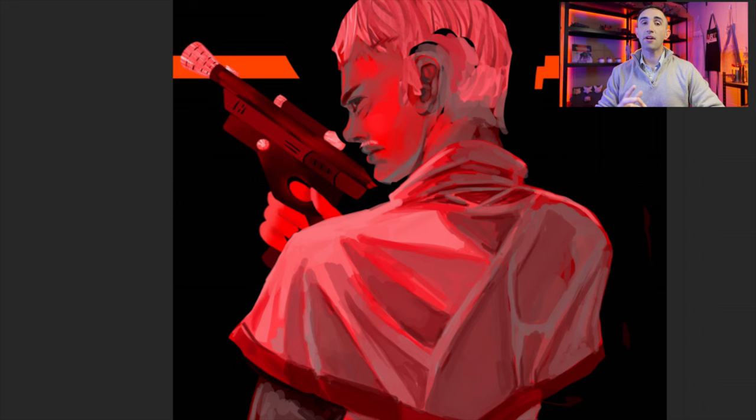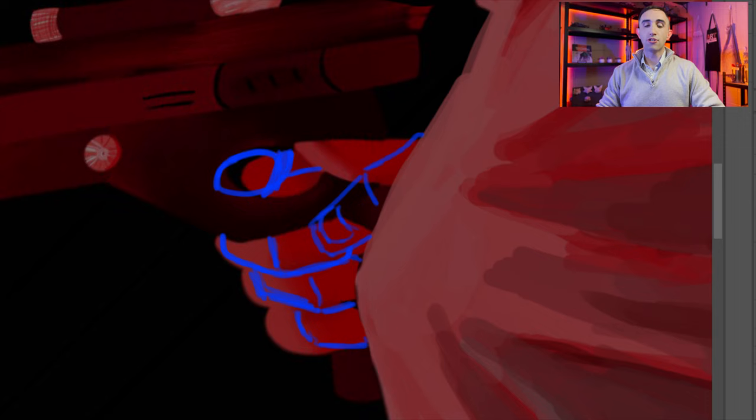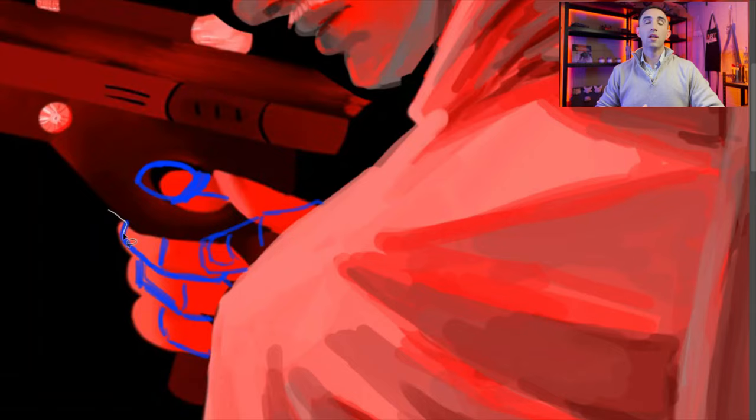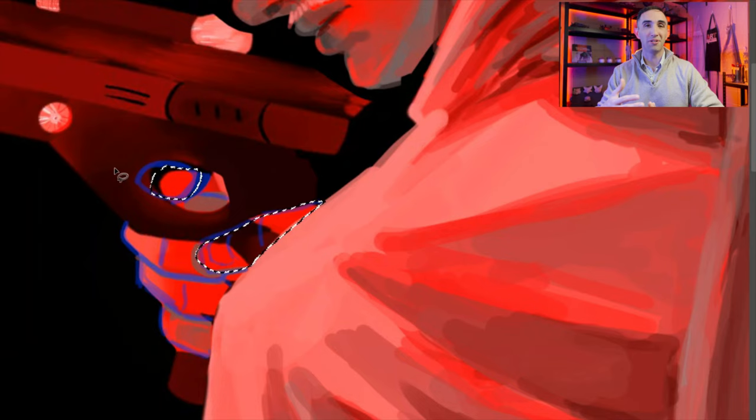The next area I want to focus on is the hand. Whenever you're going to draw anybody holding a gun, there's a certain type of grip you need for it. This looks like a very soft grip. I want to draw out what a firmer grip would look like — as if he was going to turn around and shoot somebody. Also, I noticed there's no trigger on that gun — it's just a big empty void. So I want to go ahead and draw that in so there's a sense of placement for where the trigger finger is going to be.